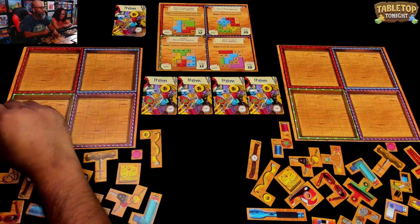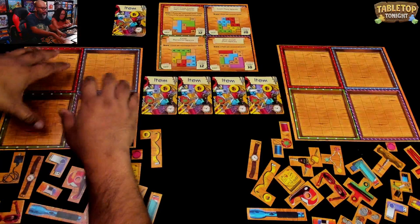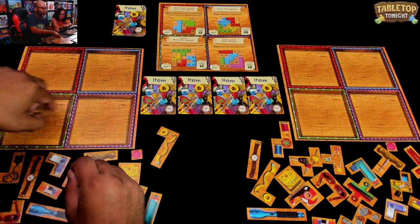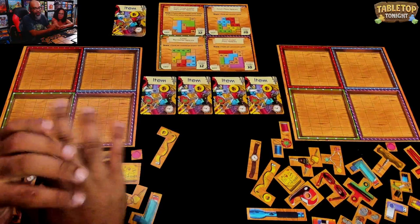These are variable scoring cards. We're gonna go with the easy mode so y'all can learn how to play, but there are plenty of these in the box that you swap in and out. Basically what you're doing: you have four elements to your Junk Drawer, four boxes, and we're gonna turn over item cards one at a time. The items correspond to your polyomino pieces and you're gonna place them in one of these squares. Each of them scores differently.